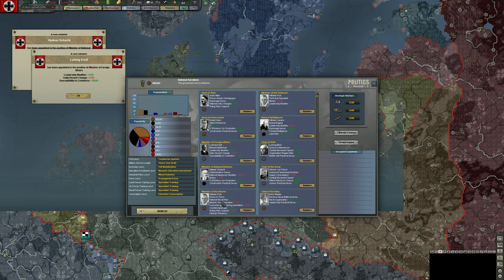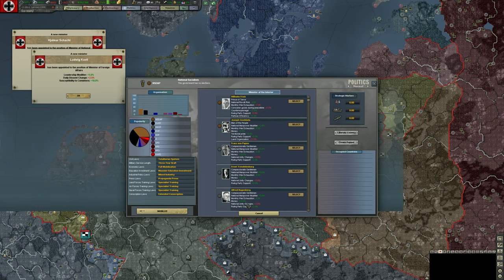The Minister of the Interior is like the head of police. He increases monthly war exhaustion — we're not at war right now so that's not a big deal — but he does increase consumer good costs during peacetime. Goebbels does similar things but reduces land organization by 10%, meaning all land units have 10% less organization by default — that doesn't seem great. Carl Sack or Franz Gunther both have leadership benefits with no downsides, so we're going to put in Carl Sack.